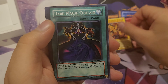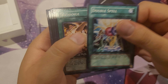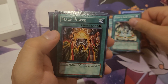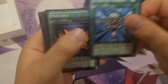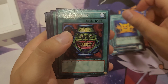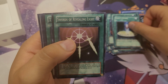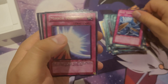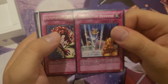Dark Magical Curtain, Diffusion Wave-Motion, Double Spell, Exchange, Classic Game Card, Bean Sanctuary, Mage Power, Magician's Dimension, Monster Reborn, Multiply — yes, has the original effect. Pot of Greed — what does it do? I don't know. Premature Burial, Sage's Stone, Swords of Revealing Light, Thousand-Eyes Restrict, Dust Tornado, Mirror Force.